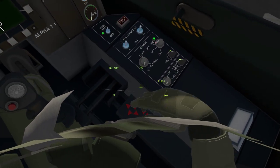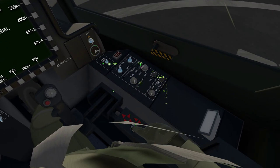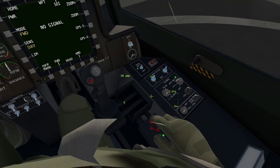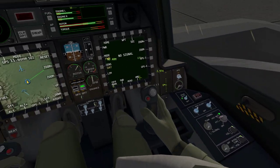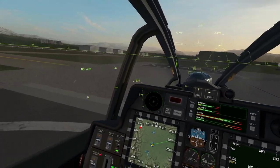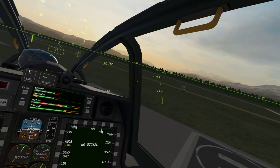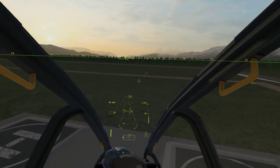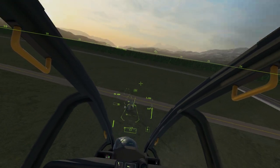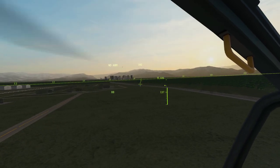Get hold of the collective stick, make sure it's all the way down at the moment. Let's turn auto off, get that in the right place. Right, okay then - let's bring the collective up, a bit of counter on the rudder, nose down, and away we go. That easy. And of course we're doing this without flight sticks.